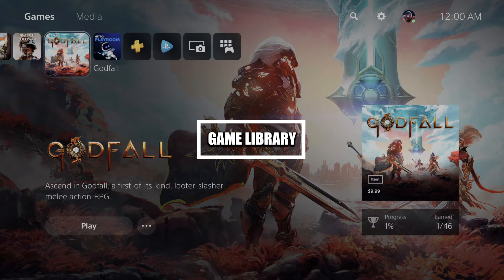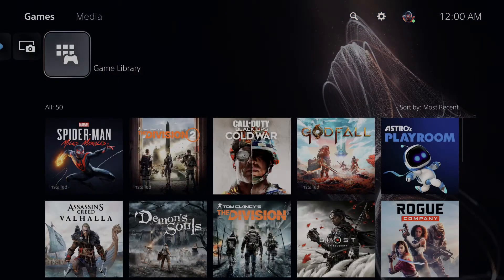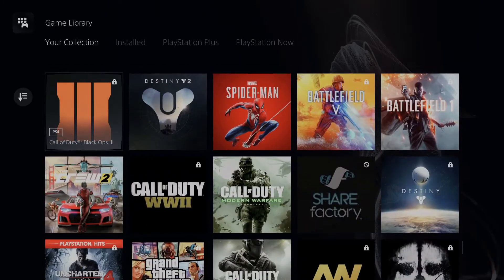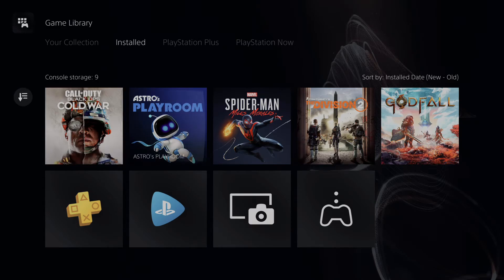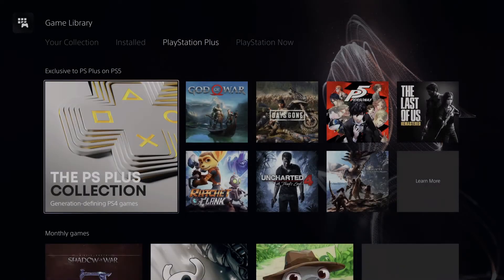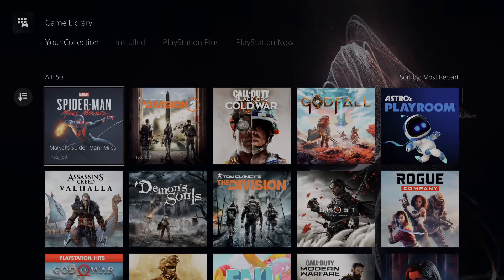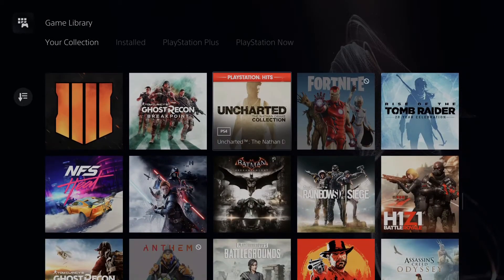Another really cool feature on the PlayStation 5 is your Game Library. You no longer have to go into the PlayStation Store app — just tab all the way over to the far right corner and you'll see Game Library. It shows every single game you currently own, what games you have installed, what games are from PlayStation Plus, and what games are from PlayStation Now.